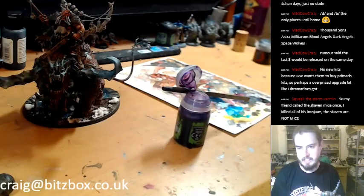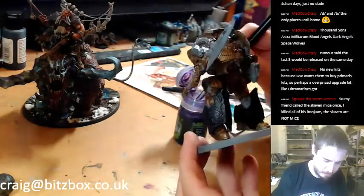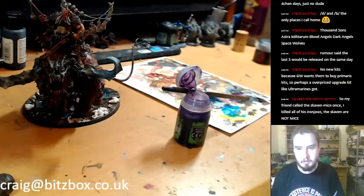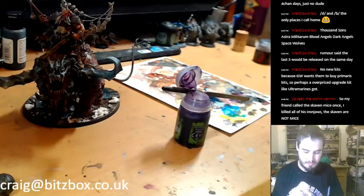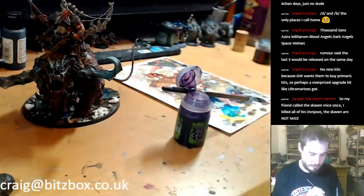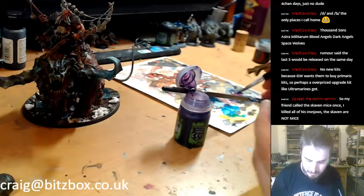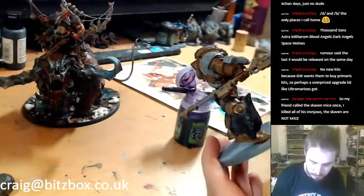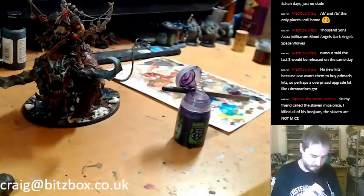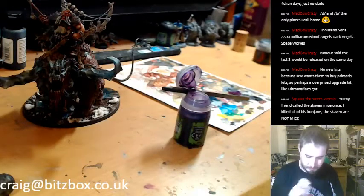Perhaps an upgrade kit like the Ultramarines got. I've got some of those bits to sell but haven't taken pictures yet — I'll do it next week when I'm back. Interestingly, the Intercessor Squad didn't come with a Power Sword — you've got every single option that squad can take, minus a Power Sword and Chainsword for certain factions. It's in the upgrade sprue, but it seems a bit odd they didn't put one in the kit.